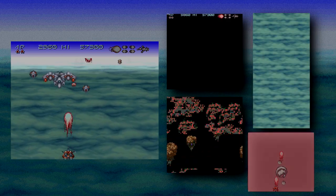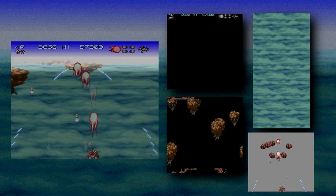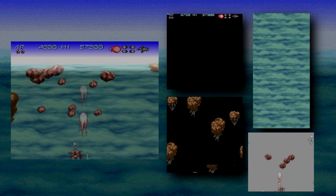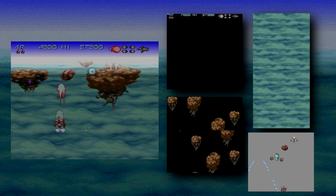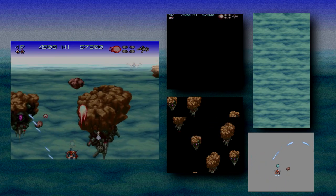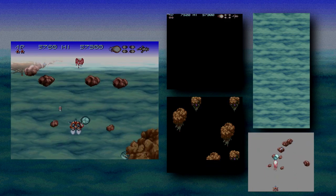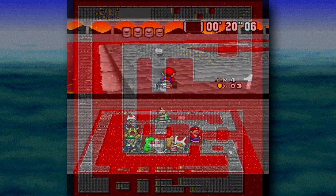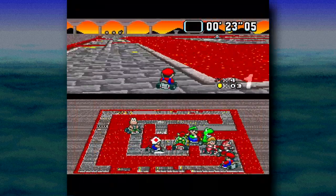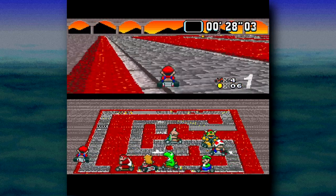Laid on top of that we have the sprite layer, which has all the independent moving objects. It still looks Mode 7-ish, doesn't it? Why is that, and how do these layers actually make up what's on the screen? Well, one of Mode 7's most distinctive tricks was scaling — it could take some flat background graphics and make them progressively bigger or smaller. With some clever technique, you can turn that into a plane stretching off to the horizon like you have in Mario Kart.